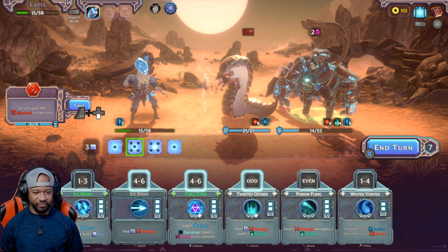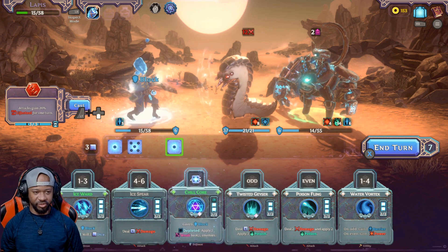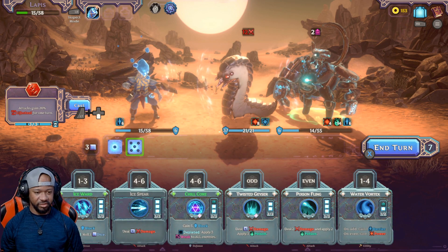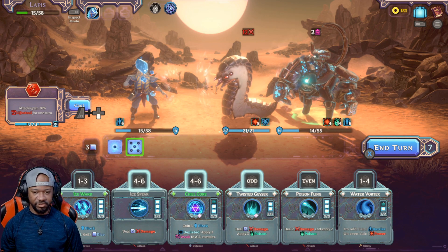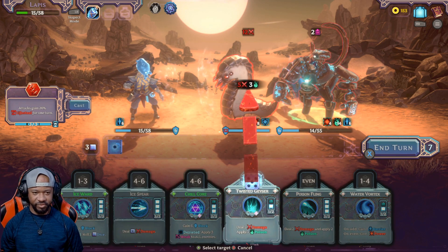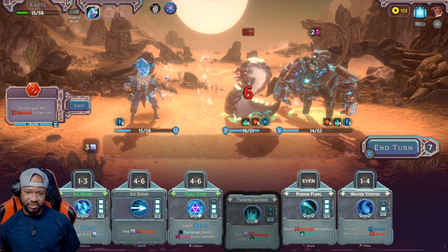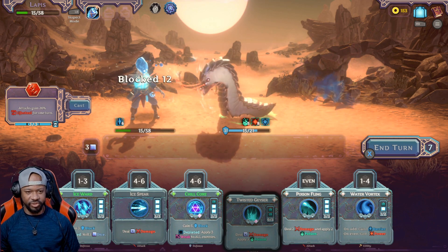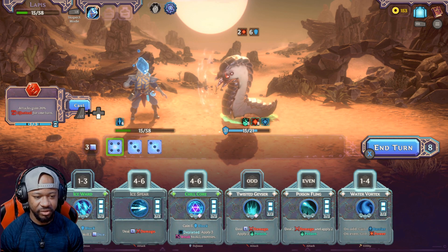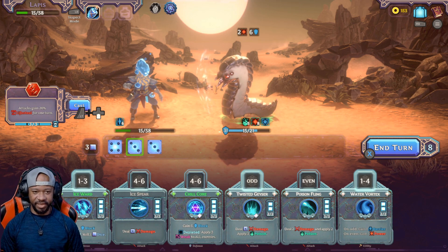That dude just hit me for 12. That's not a problem — drop that joint into the water vortex. Fully blocked, that's good. Now start working on this grub. That's good to know that the poison ignores the armor. Trying to wait until I get a six to use that lifesteal. Add that poison.